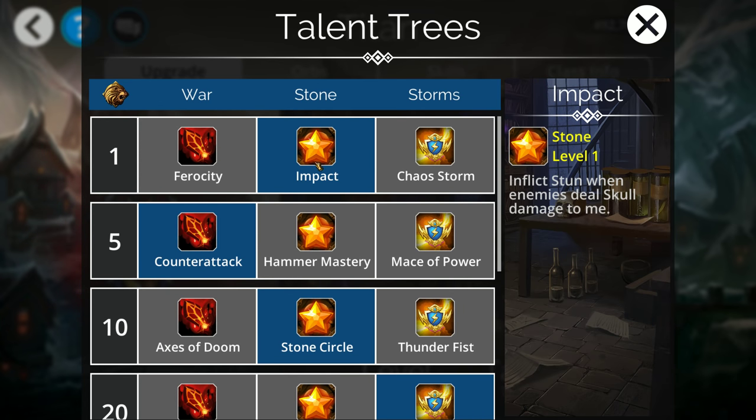Starting at level one you get two interesting options. You get Chaos Storm, which can summon a random storm on four or five gem matches. What this really guarantees is that you're going to have a lot of a specific kind of mana dropping all the time. If you use a troop like Possessed King which is going to constantly blow up the board, or you just have a lot of troops with a lot of different mana colors, this can potentially be pretty useful. Impact is probably more commonly used — this will inflict stun when enemies do skull damage to you. Stun basically turns off all of their traits, and if it's a hero it also turns off all their talents. Having your hero in the first slot, you'll definitely want to have Impact more than likely as the talent at level one. It's pretty great — it's definitely good. It's not going to help you a ton in the earlier levels, but in the later levels this can actually be very helpful.